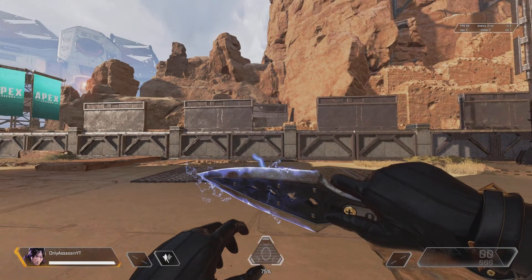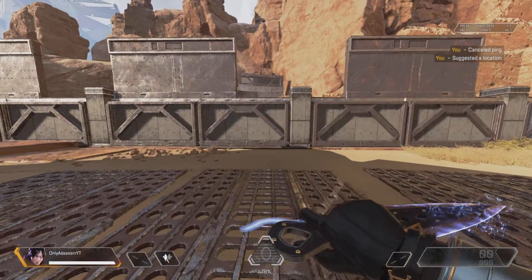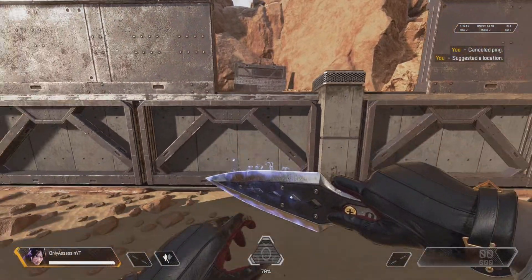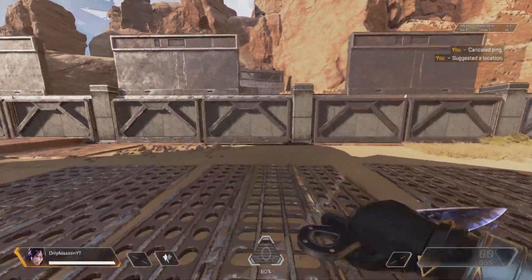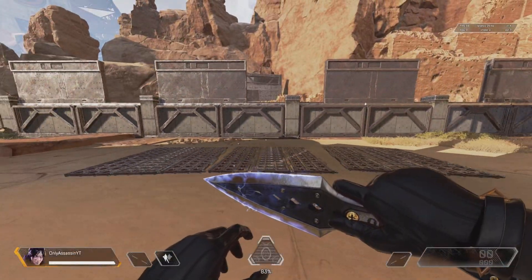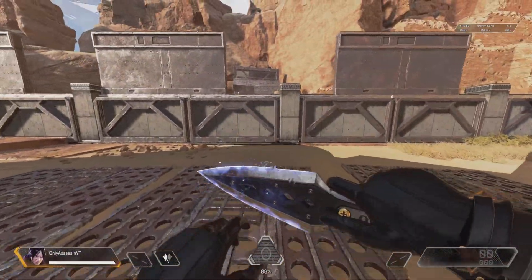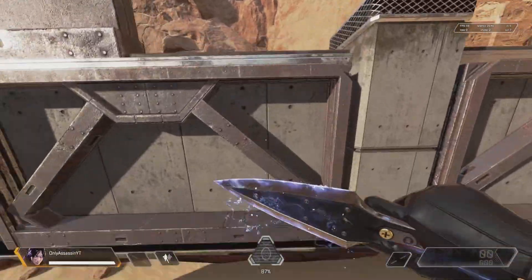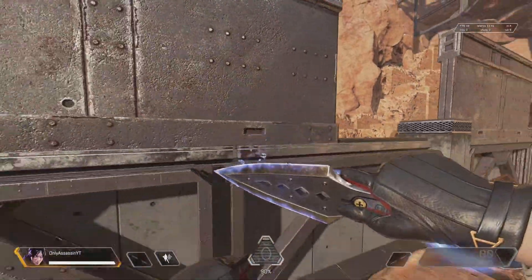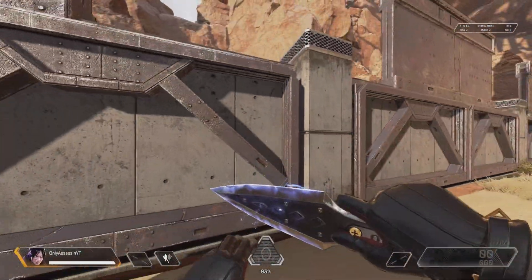Once you get more comfortable with wall jumps, you're going to encounter this problem — you're going to want to wall jump a small wall, and the small wall is going to try to make you stick to it more than a bigger wall. To get around this, all you got to do is push your left thumb stick down. When you slide jump into the wall, push your left thumb stick down, and then jump. Same thing as the wall jump, just push your left thumb stick down. It's a little tricky but you will definitely get the hang of it.